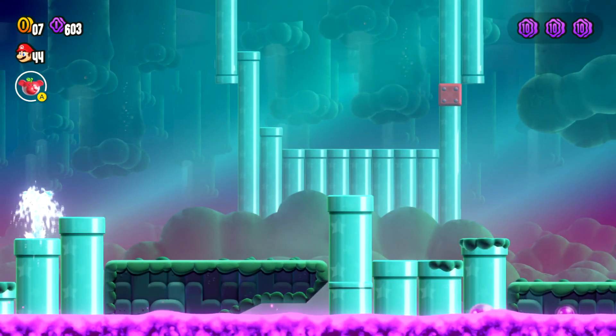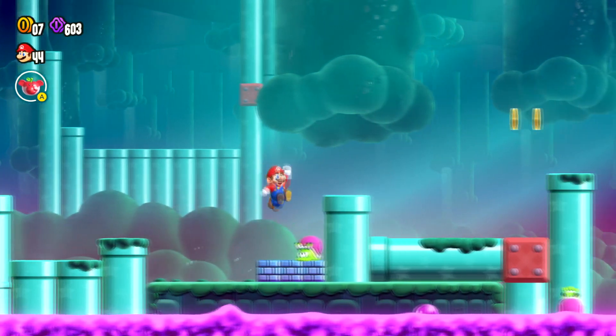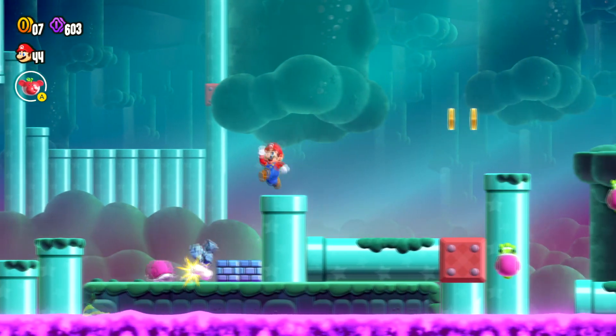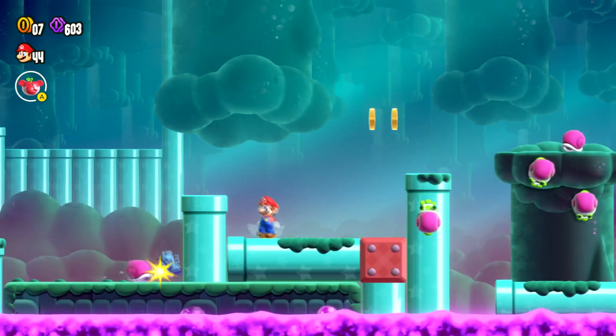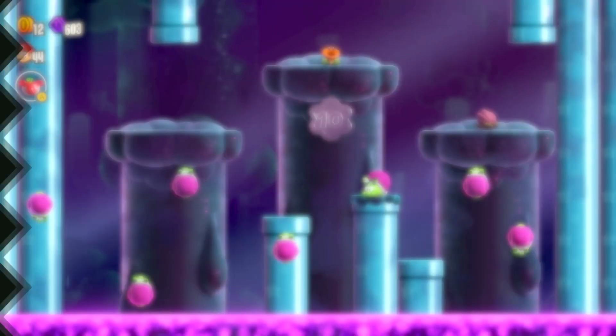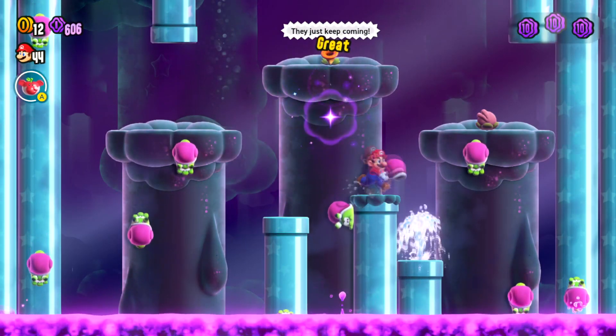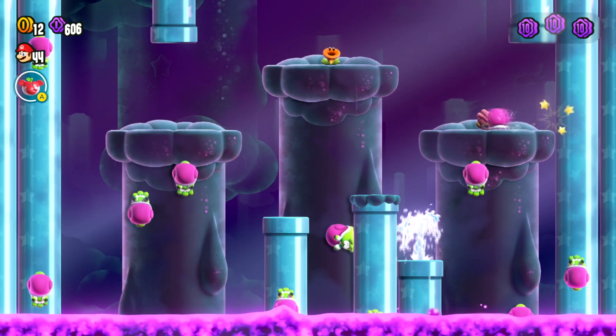So we're going to go back out. I think pretty close by is the next one. Yeah, it's right here — get rid of this guy, throw that. There we go, and now we're going to move this out of the way and we're going to go in here. You can just go ahead and grab the coin and leave. Oh man, that was silly of me.